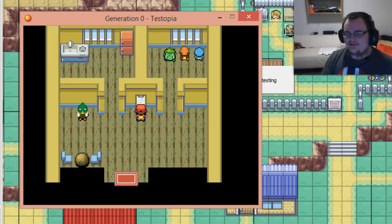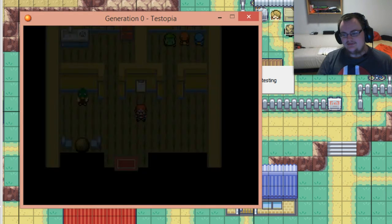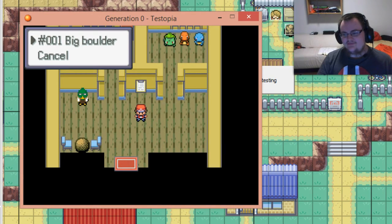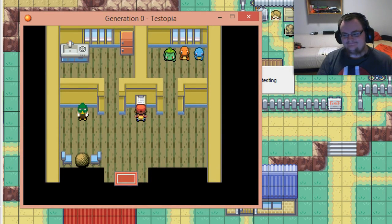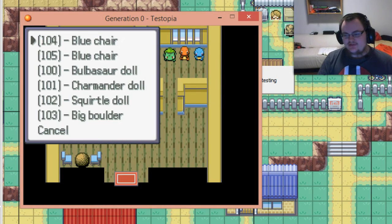Now let's prove I can move stuff, remove stuff, and even delete the entire thing. But first, let's have a look at the black hole again to prove that all I've got now is the one big boulder. Let's move some stuff — as you can see, everything is indexed by the event number so you can tell them apart. It's not a perfect system, but it works.